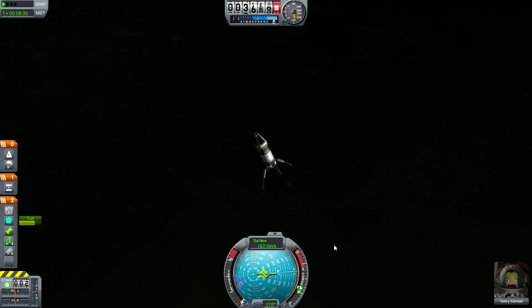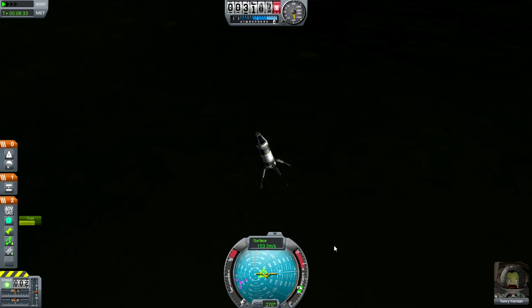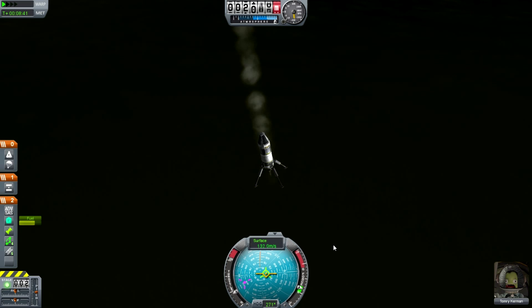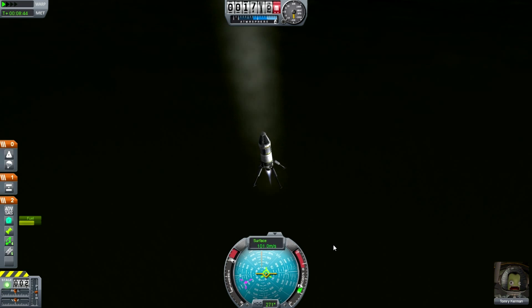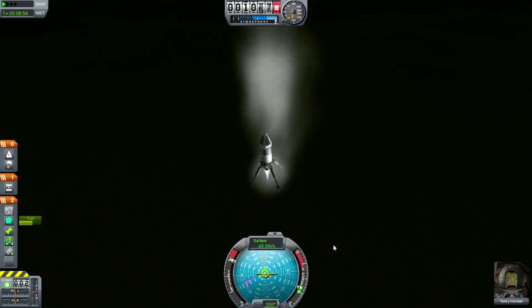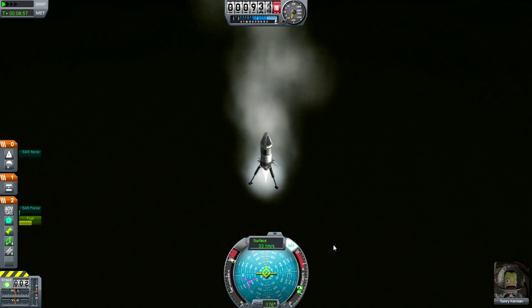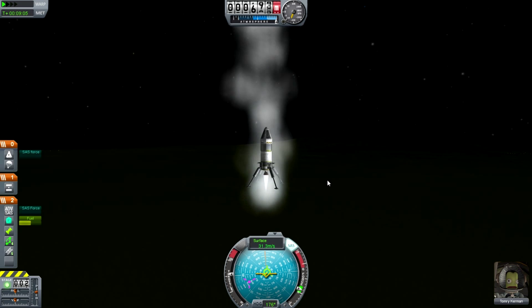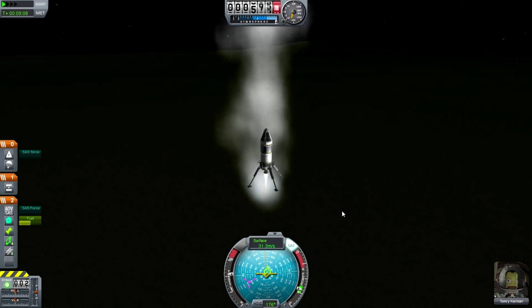Let the air do all the slowing down for us. Lower the landing gear. This is sped up, just in case you can't tell. This isn't the kind of game you can just play for about 10 minutes — you need to put some time into it, but it is really rewarding when you get to places like the moon. Just slow ourselves down here so we don't smash into Kerbin, as it's called.